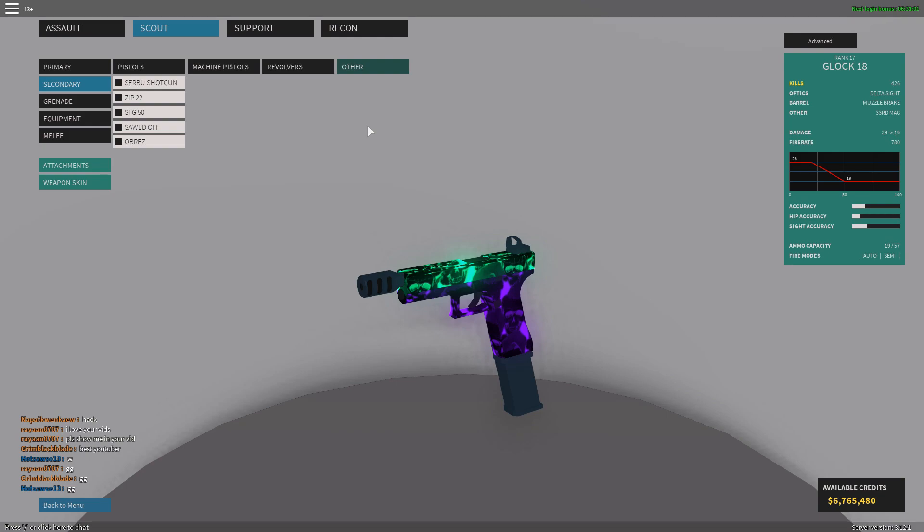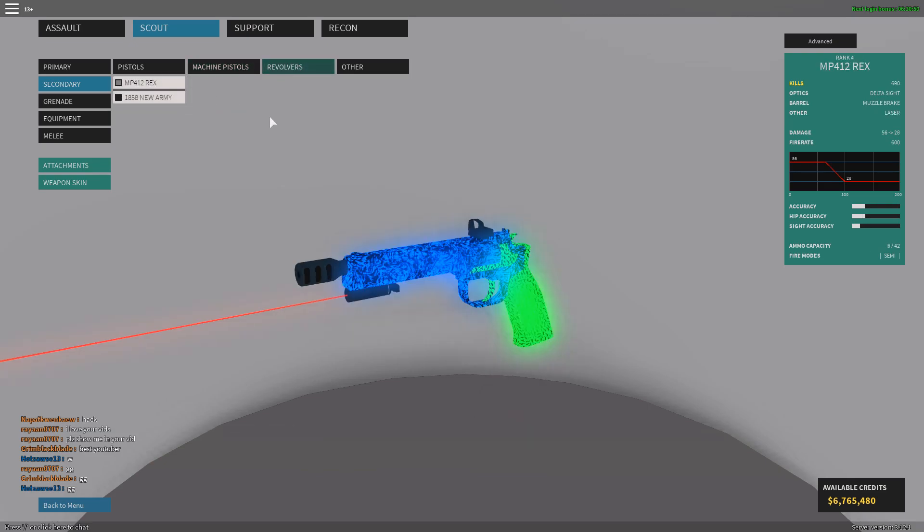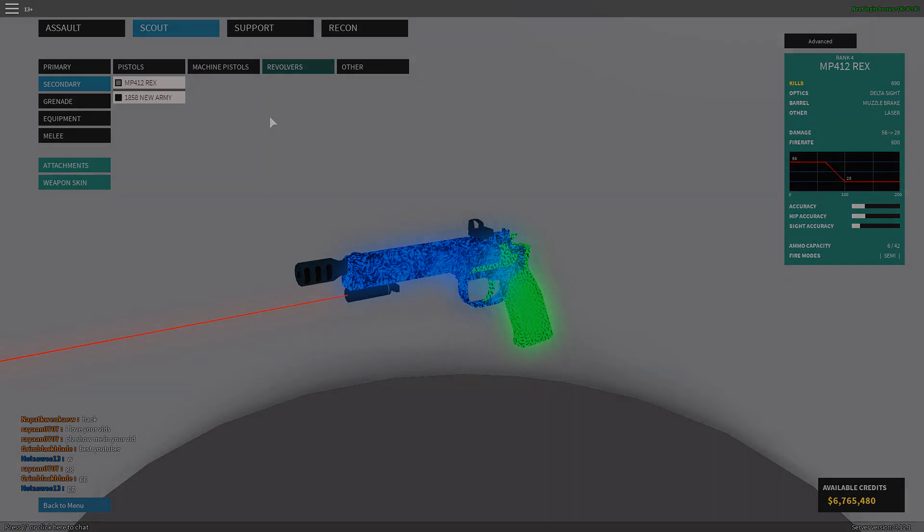The sawed-off and Zip 22 are the usual picks in that category. My personal favorites that I recommend are the Glock 18, which you unlock at rank 17, and the MP412 Rex, which you unlock at rank 4 — those two are the best pistols in my opinion. If I helped you find a new pistol to use, leave a like below. Comment your favorite pistol and your favorite setup with it. Thanks for watching — I love you guys, peace out!